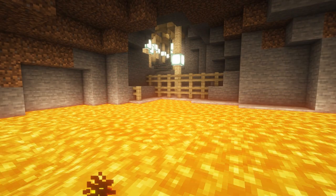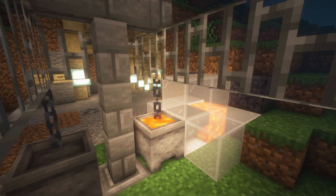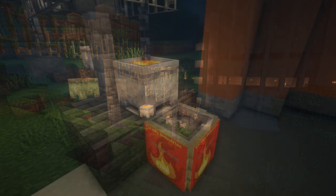Alongside that, lava is also needed for the production of obsidian. Palms collect lava from a lava lake and pour it carefully into a container, where it is then loaded onto a truck and sent to the factory.